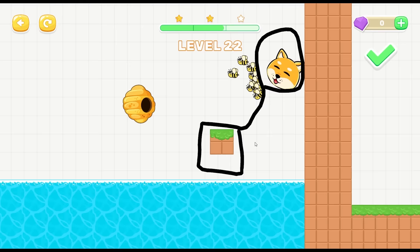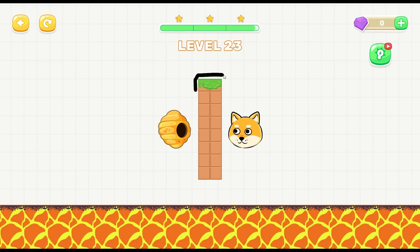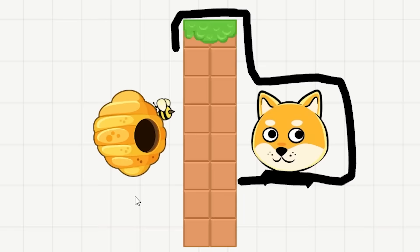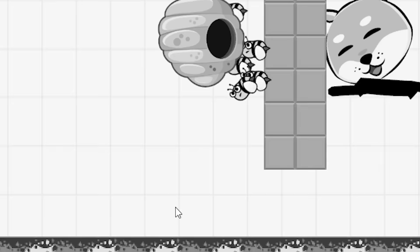We just gotta go around this thing - a protective barrier. Yeah, that is exactly it and he lives! He's such a cute guy, look at him. Mr. Doge - we're just gonna go like this and yeah, you should be okay. Three stars! The bees aren't even getting to you, they're not even flying around.